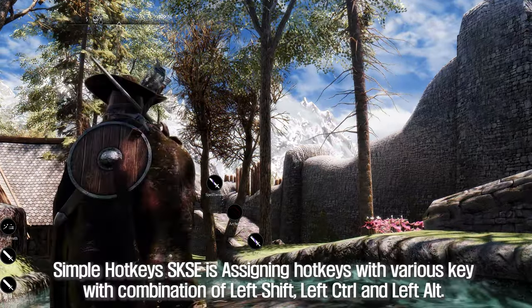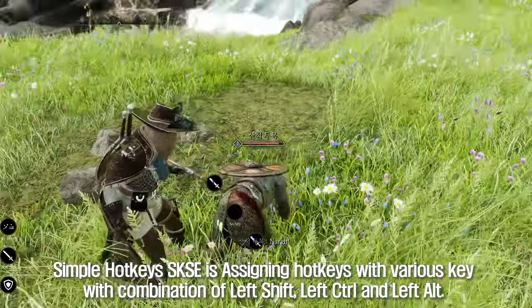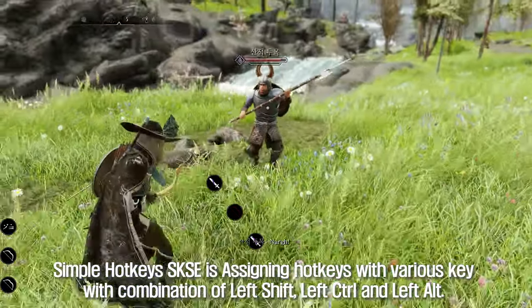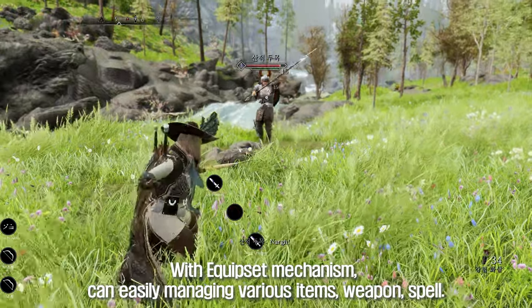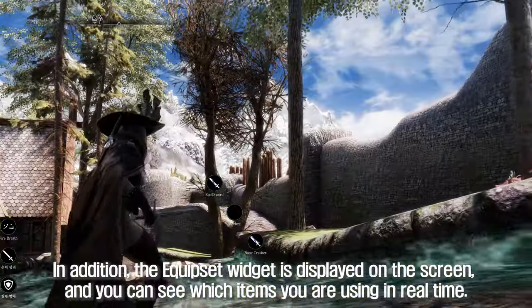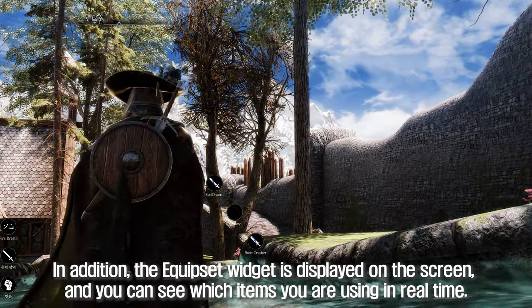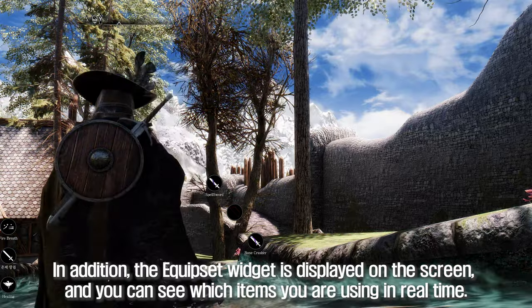Simple Hotkeys SKSE allows assigning hotkeys with various key combinations of Left Shift, Left Control, and Left Alt. With the Equip Set mechanism, you can easily manage various items, weapons, and spells. In addition, the Equip Set widget is displayed on the screen so you can see which items you are using in real time.